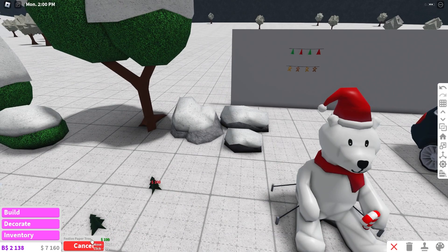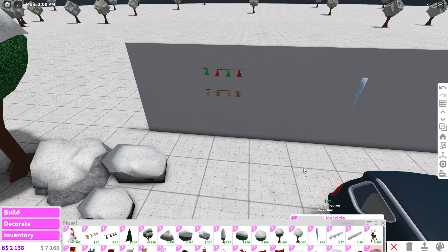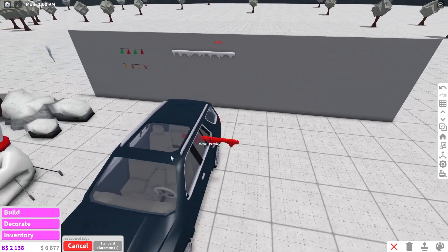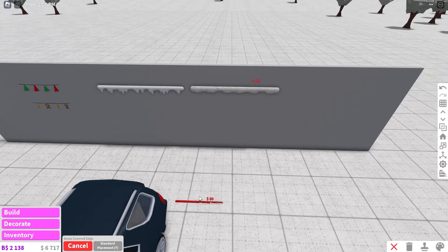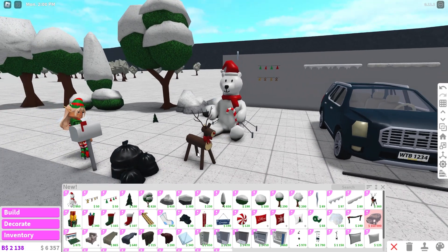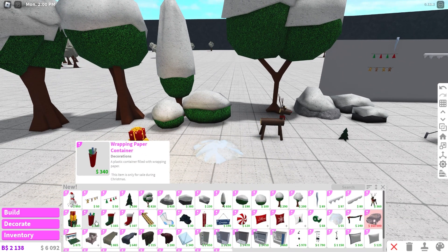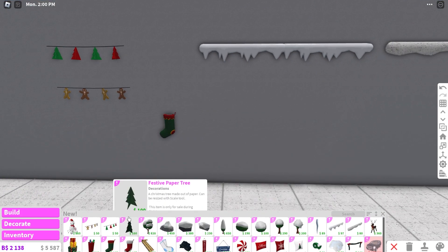We have a festive paper tree, a little tiny one. We have an icy icicle — that's dangerous but it looks cool, so you can have that on your roof. We have an ice covered edge that goes on the wall, and a snow covered edge with a different texture. We have a wooden reindeer — so cute, and great for DIY pet builds. We have illuminated stacked presents, a wrapping paper container, fancy stockings, and a patched stocking.